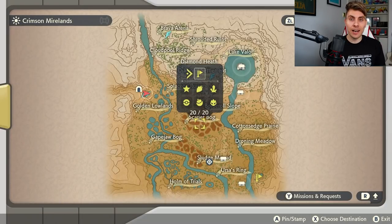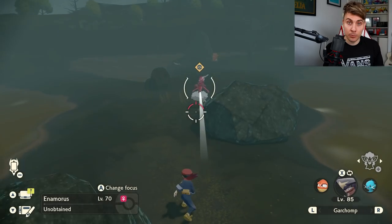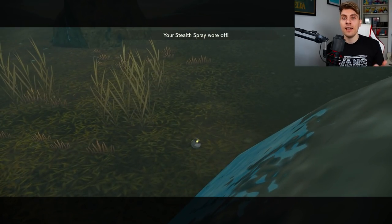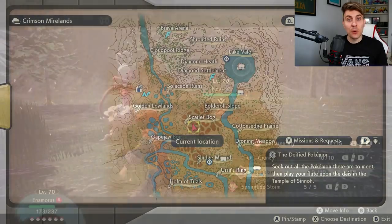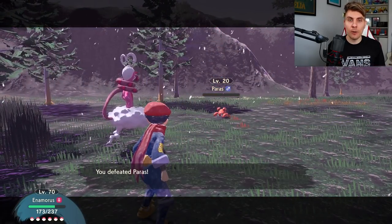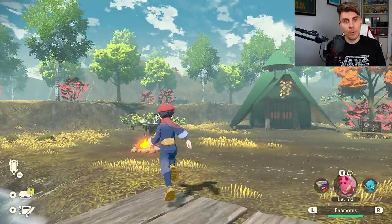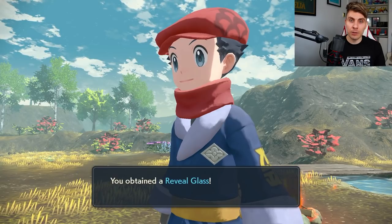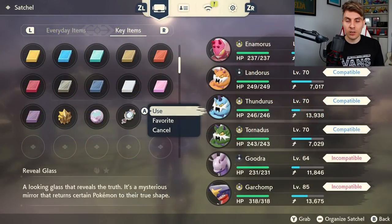Like the other Genies, you'll need to sneak up on Enamorous. If it spots you, it will attack and zip away. Use smoke bombs and the terrain to stay in stealth mode, sneak up on it, stun it, and that will be your opening to start the battle and then catch it. Once you've caught Enamorous, you need to get it to a research level of 10 as well. Use agile or strong attacks with its signature move — it's the quickest way to get the rank up to 10. Then go back to Kohita one final time. She'll confirm the task is complete and reward you with the Reveal Glass, which lets you turn all the Genies from their Incarnate Forms into their Therian Forms.